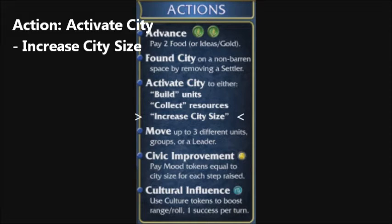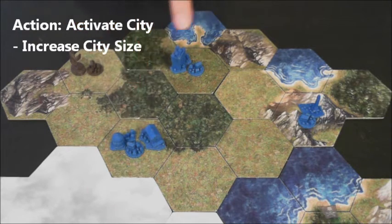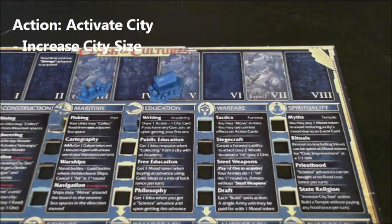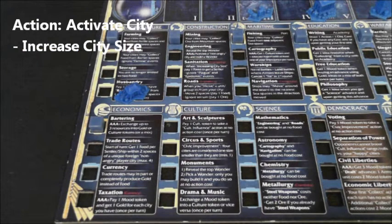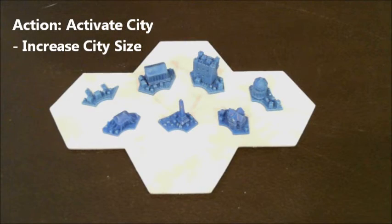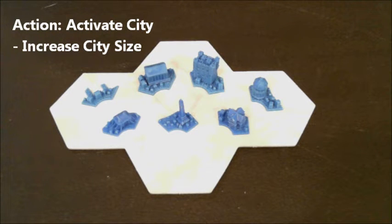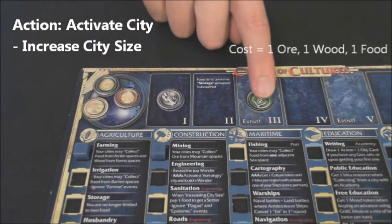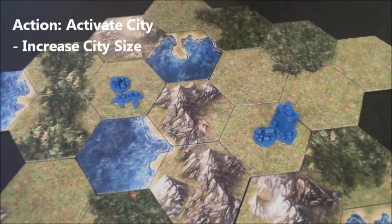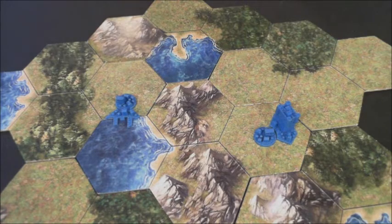The final option for an activated city is to increase in size. This allows the player to add a city piece to the city. The maximum size the city can be is equal to the number of cities owned by that player. The city pieces available depend on advancements: fishing allows ports, writing allows the academy, tactics brings fortresses, myths allows temples, bartering brings markets, art and sculptures allow obelisks, and mathematics grants apothecaries. The cost is the same for all pieces: 1 ore and 1 wood for material and 1 food for labor. A city may never have two of the same city piece, and a port must extend into one adjacent sea space.